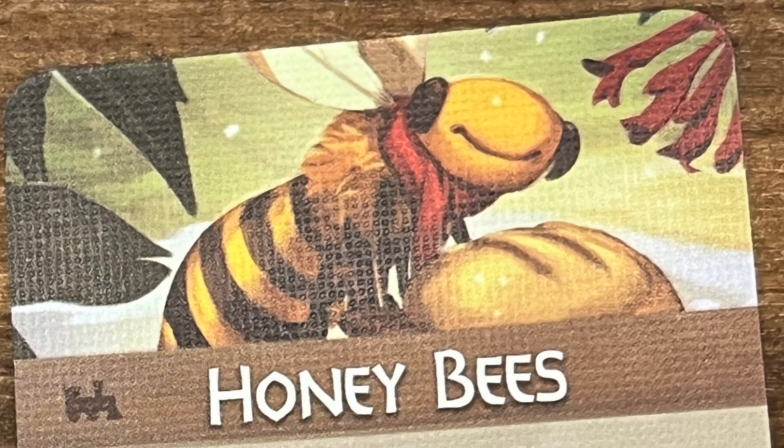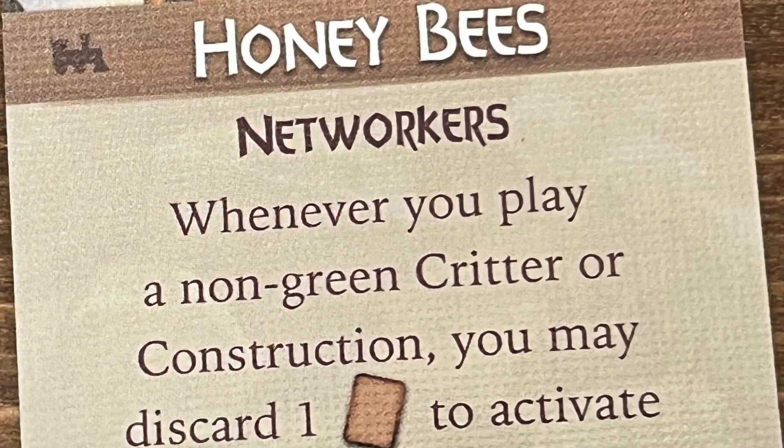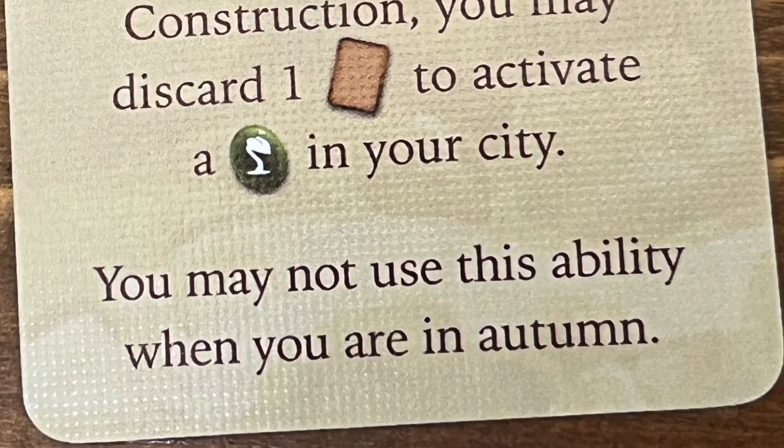My number five also has wings — little bitty wings. It's the honeybees, also a newer one. Basically, whenever you play a card that isn't production, you get to activate one of the production buildings in your city. You can't use it in order, but it's still powerful enough — it's good. You just have to strategize a bit. Like all powers, you play the game differently. I like the honeybees a lot.